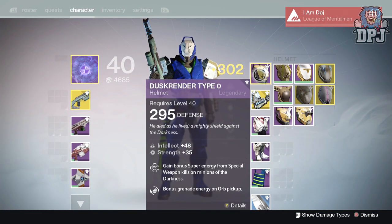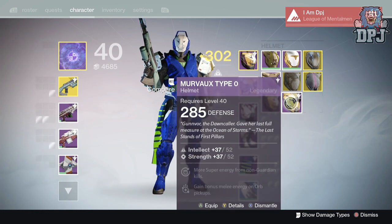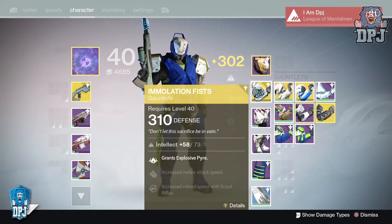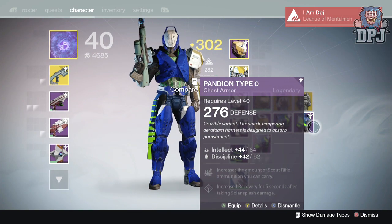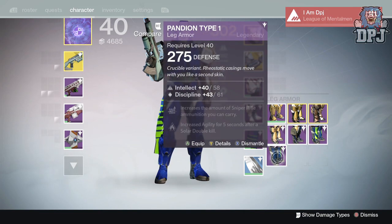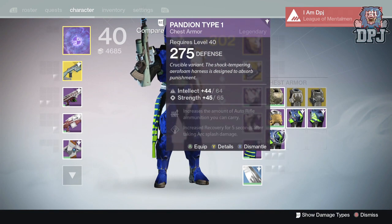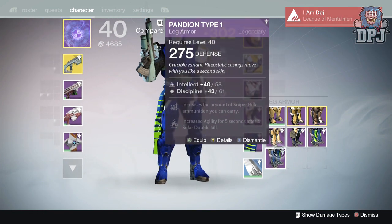Let's look at what we got. My current helmet is 295 — the ones I got are 287 and 285, so both pretty useless, just going to be marks. Arms — I've got 310 gauntlets already, so nope, still not good enough. I've got my raid gauntlets at 304. My War Numen's chest is 309; none of these beat that, so more marks. War Numen's boots are 300 — even more marks. None of these armors are good enough to warrant replacing my raid armor, even with infusion.